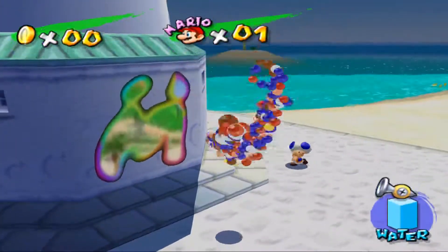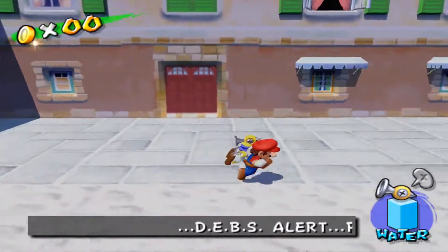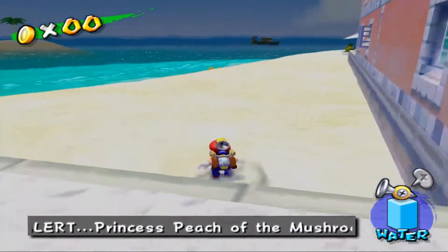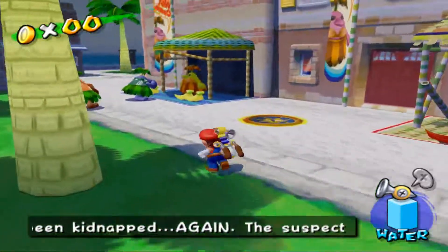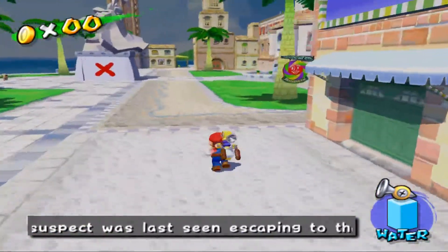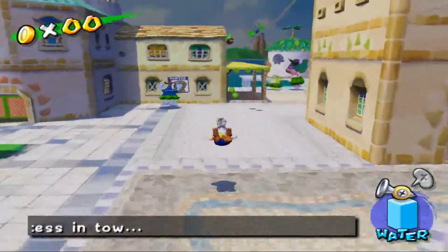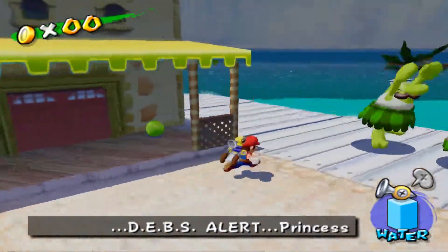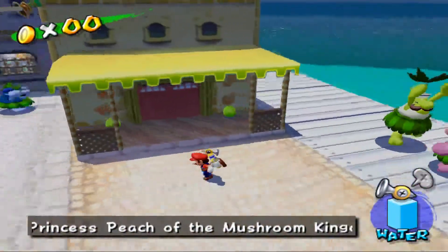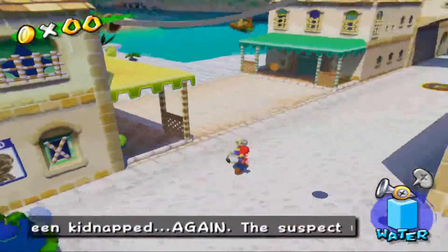I don't think the video is quite long enough to end there, so let's go ahead and check out that submarine that the game clearly wants us to find. Toad said that the princess is kidnapped - if you look at the bottom it says Delfino News: Princess Peach of the Mushroom Kingdom has apparently been kidnapped again. The suspect was last seen escaping to the west with the princess in tow. Also, that guy is still mad at the wall - all that's there is a wanted poster. Oh wait, there's a shine sprite in there - I'll definitely get that when the time arises.